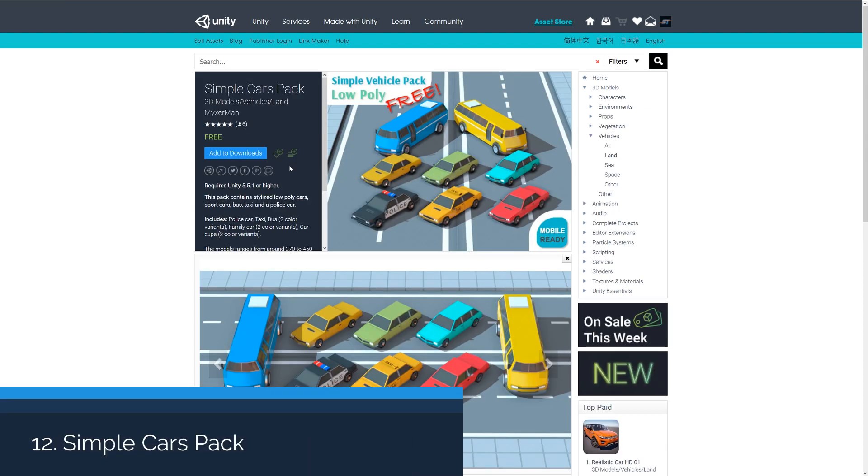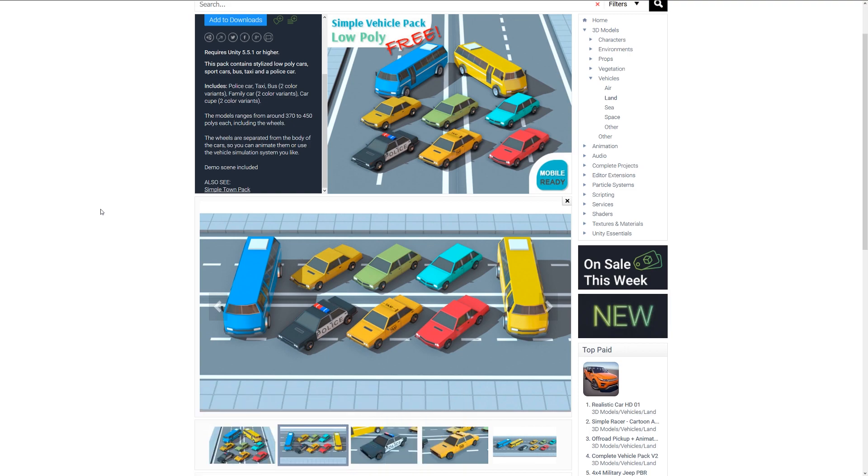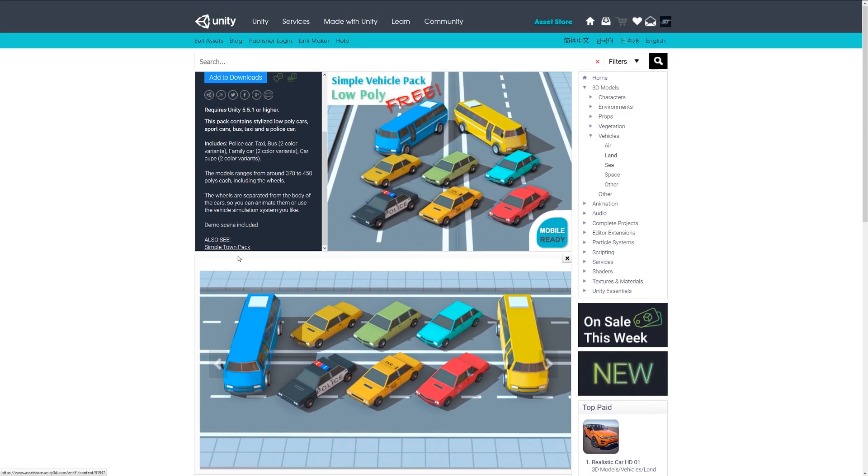The next one is the Simple Cars Pack, which includes a variety of low poly models ranging from 370 to 450 polygons. It includes a police car, a taxi, a family car, and a coupe — each with two colour variants. You can also have a look at the Simple Town Pack which would go well with it.